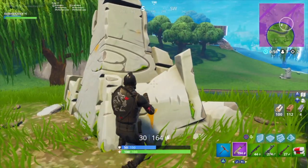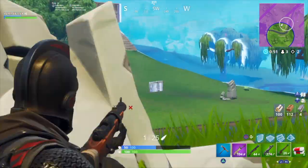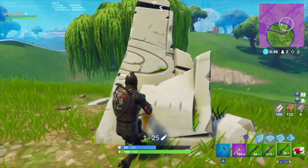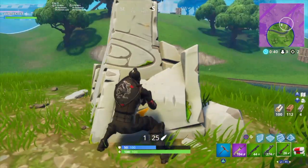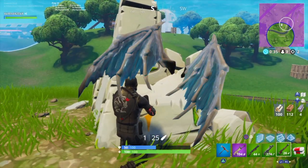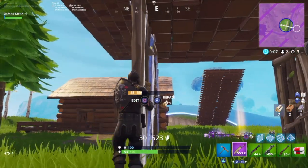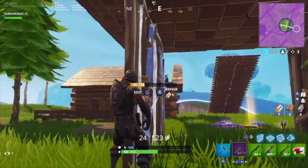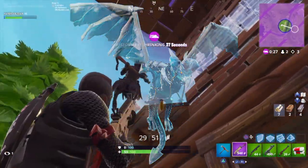The next thing we're going to be talking about is the new back blings: the Battle Balloon, the Balloon Llama, and the Valkyrie Wings. The Battle Balloon looks like the male clown's back bling, the Balloon Llama is the female clown's back bling, and the Valkyrie Wings is the female Ragnarok's back bling — which I'm super hyped for because it's another set of wings we'll see in the item shop. The final item is the new Frostbite glider, which is basically the female Ragnarok's glider.